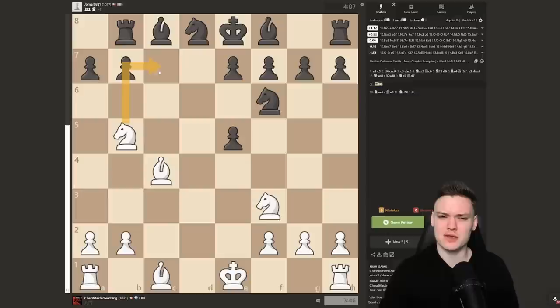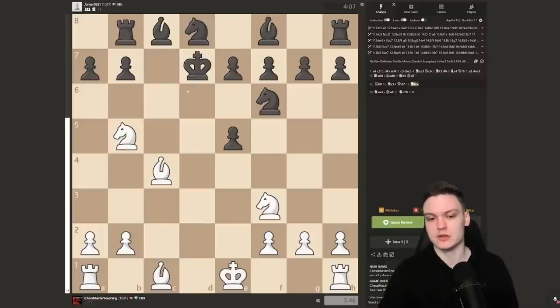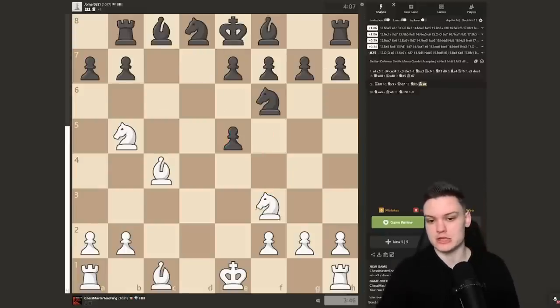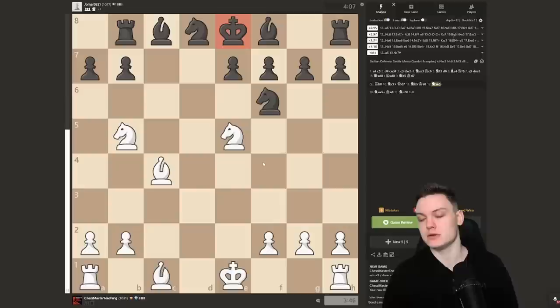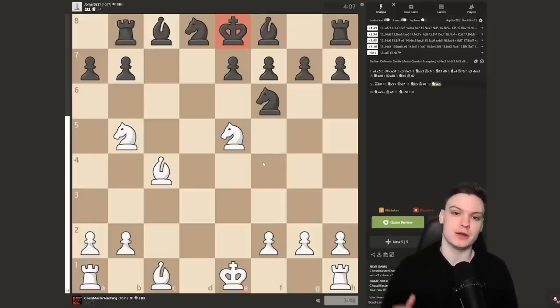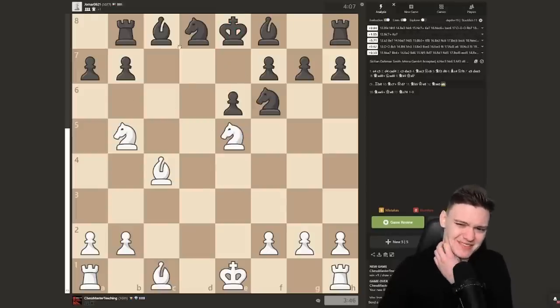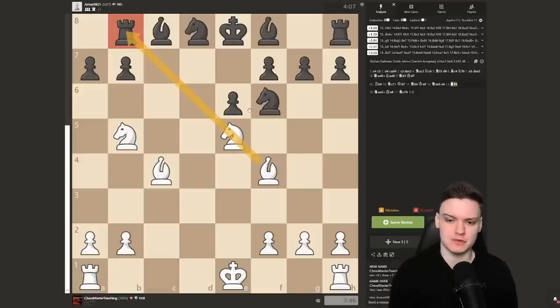The computer suggests Nc7, Kd7, Nb5 and thinks Ne5 is inferior, but I get it — this just makes sure he's losing the right to castle, and then you're creating a threat of taking with check. You're not actually losing a tempo; you're getting this position but he lost the right to castle, so it's a slightly better version compared to taking immediately. White has a very promising position — if they go e6 you can play Nc7, Be3, Bf4, so many tempting moves. It's already a big advantage.